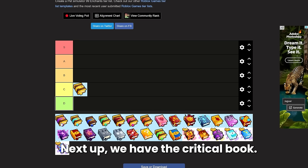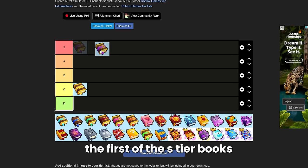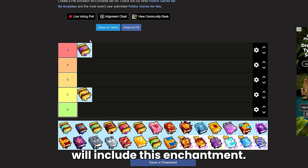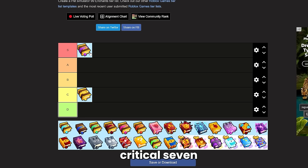Next up we have the criticals book. This is actually going to be the first S tier book on the enchantment list. Criticals is super important — almost every build you have in the game will include this enchantment. I currently use the critical 6 books because critical 7 is just too expensive to justify at the moment, but once I start doing a certain amount of damage I will most definitely be upgrading these books first. Just overall a great enchant.